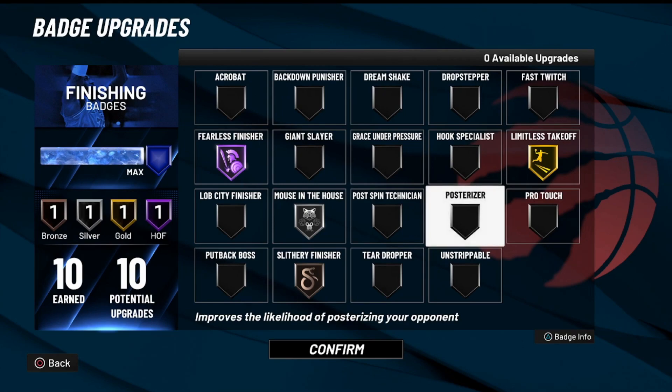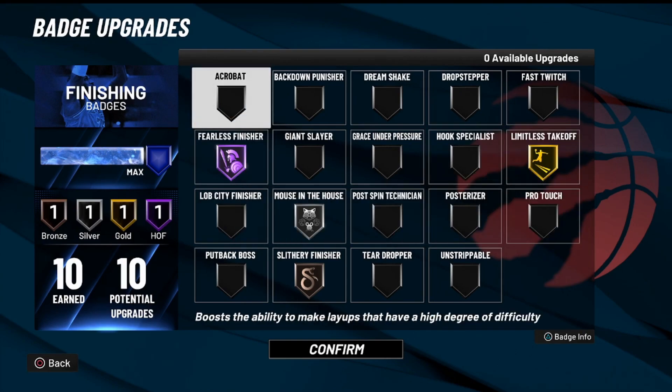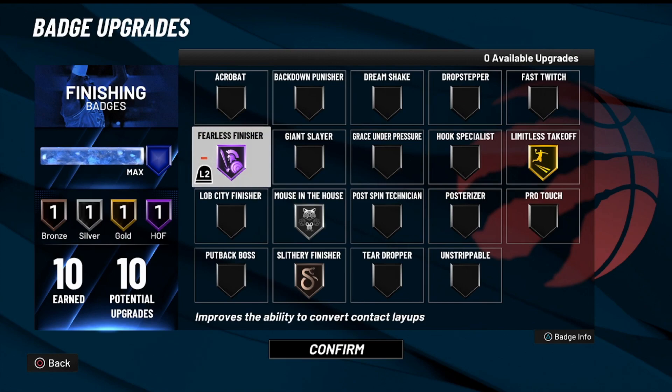A lot of you are probably wondering about Posterizer and why I haven't talked about it. I've tried this badge out and personally, I put it completely maxed out at Hall of Fame and I literally don't notice a difference versus it being completely off. It feels identical. I still miss dunks every now and then with it on Hall of Fame. The only thing I can think of is maybe it helps me get contact dunks, but other than that, that badge is completely worthless this year.